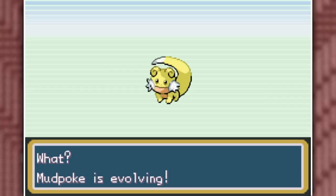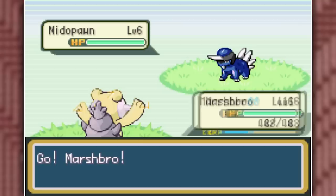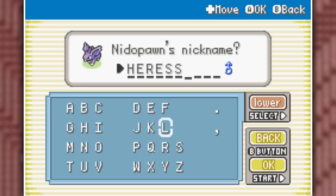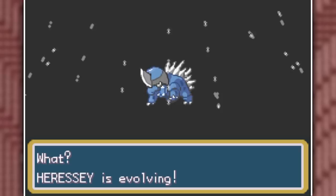First we evolve Mudpoke into Marshbro, and it doesn't really seem like this Pokemon gets any better. Luckily, our next fusion Pokemon is significantly better — it's a Pawniard-Nidoran Male fusion, and it is blue once again. Blue always equals better in my mind. So here we have Heresy. I immediately evolve him into Pawnerino, and he's going to be a Steel-Poison type.